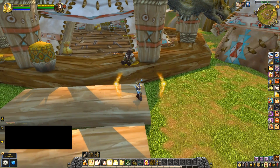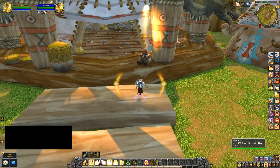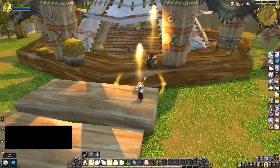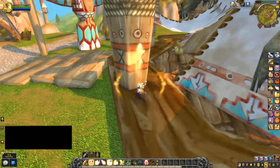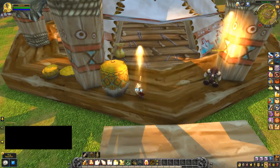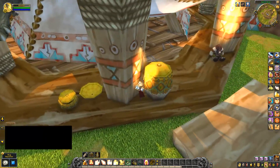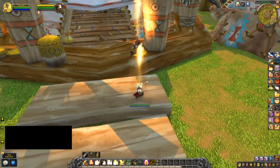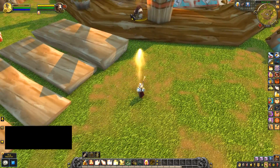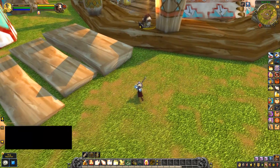Beacon is now going to be a permanent light on top of your target, or targets, depending on whether you pick up that talent. Light of Dawn is going to be a frontal cone of holy light on the ground, just like this.